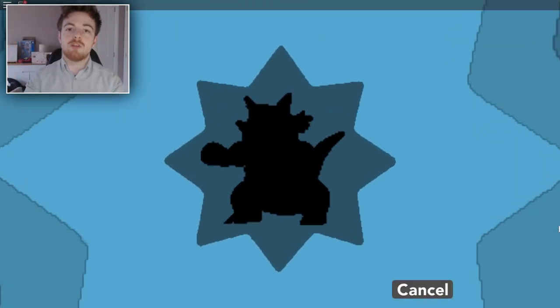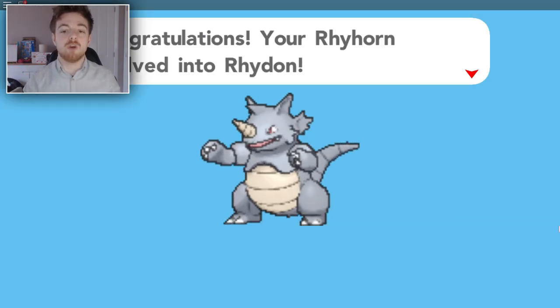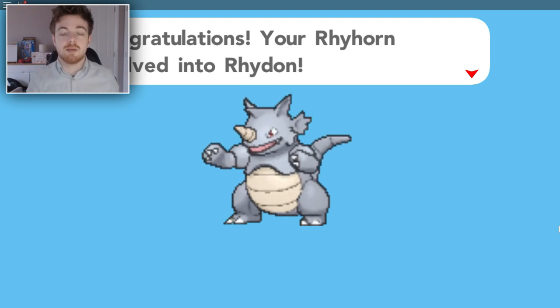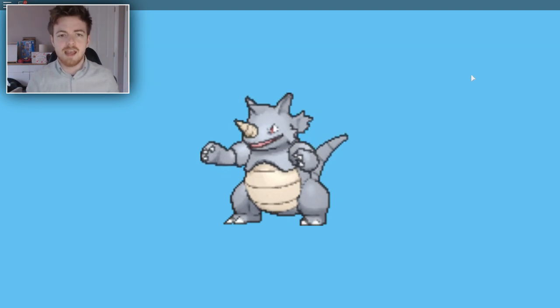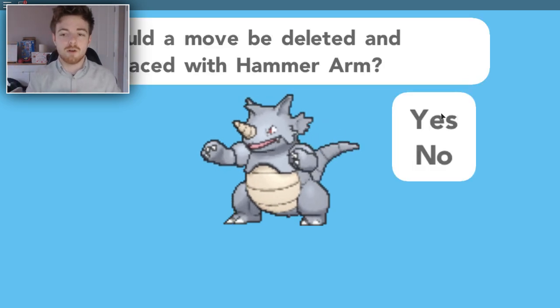So eventually after you've battled with your Rhyhorn for a long time, when it reaches level 42 it will evolve into a Rhydon. Now you're able to move on to the next step of this guide, but it does take quite a long time. I would suggest maybe activating the double XP power — that's what I did for the last five levels and it just flew. So now we have our Rhydon.